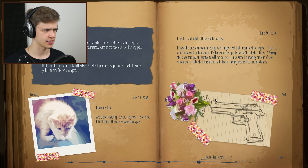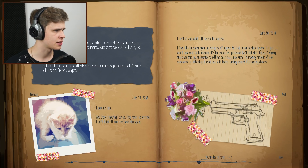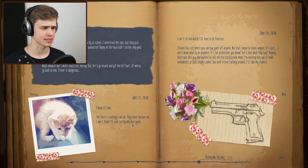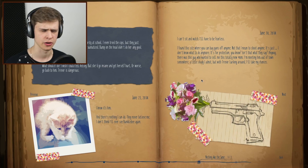What the fuck is this? They're not listening — I tried every authority. I even tried the cops, but they just patted my shoulder. Poor little girl, still traumatized. Whoa. Jar full of candy. I wish I could tell Kelsey, but she'd go inside and get herself hurt or worse — go back to him. Trevor is dangerous. So Trevor did something. I know it's him. There's nothing I can do, they never believed me. Trevor most likely kidnapped Bumblebee or killed him.